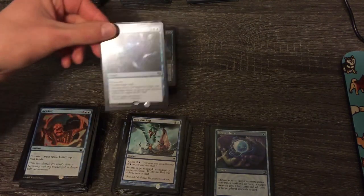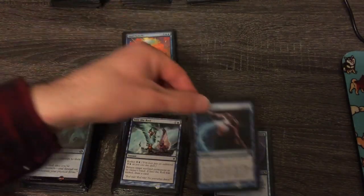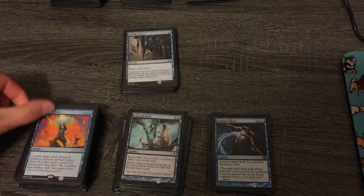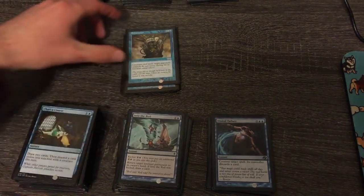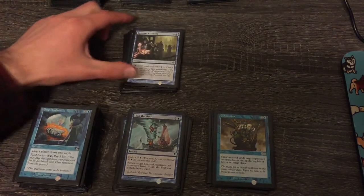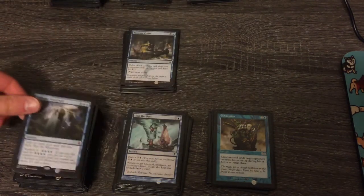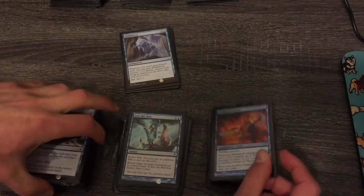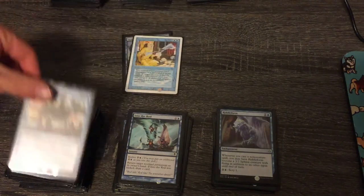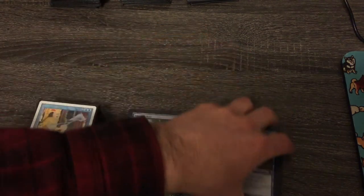Rewind — I like the untapping. Insidious Will — I think I like that. Aetherize — it's kind of a blowout. Dismal Failure we can cut — don't really need a straight counter that draws a card. Spell Swindle, keep that. Serum Visions, Chart a Course — it's so hard to cut blue. Exhaustion can go away; it's kind of fun but not doing much. Deep Analysis I just added. Tezzeret's Gambit is fun with Proliferate. Baral's Expertise is good. Part the Waterveil for an extra turn card. Treasure Cruise. Claustrophobia is fine. Thopter Spy Network for the artifacts. Control Magic. Let's get rid of Gravitational Shift if we're not going hard on flying synergy. Okay, that wasn't so hard.